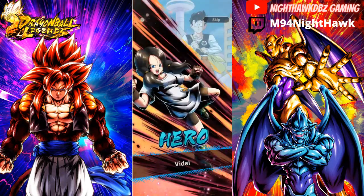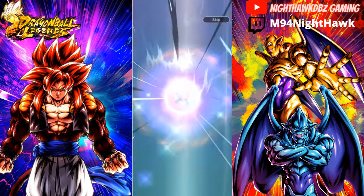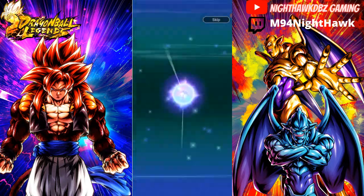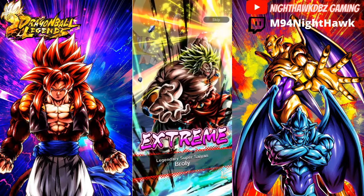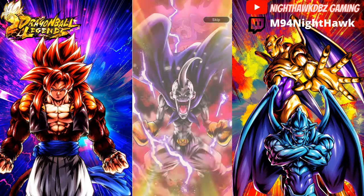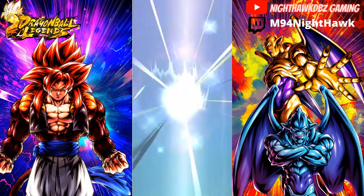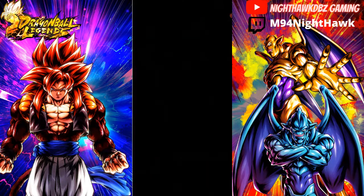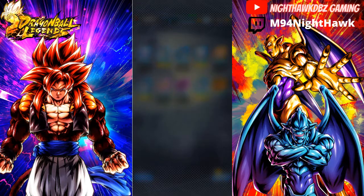If we get Super Saiyan 4 Gogeta early I might just go until the round is finished and then hop on to the other one. We got GT Super Saiyan Vegeta — could get a fake out. Could we get one of the new EXes? Oh, here we go — double sparking, Nova Shenron! All right, one dragon down, one more to go, and hopefully we can get the big bad fusion. Starting off pretty good.